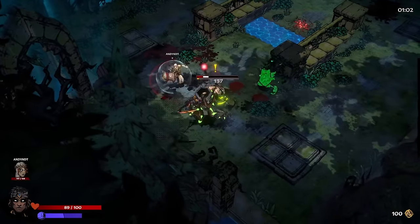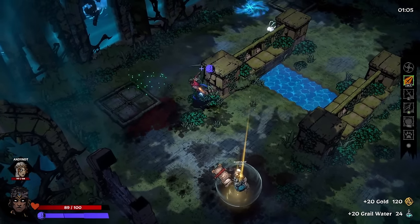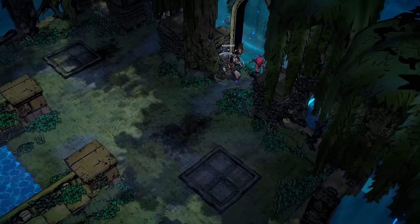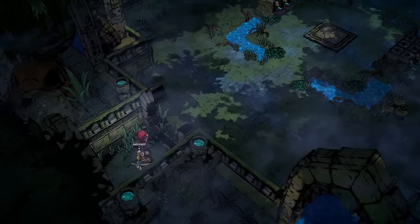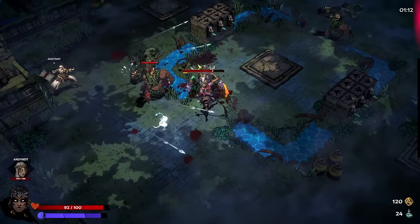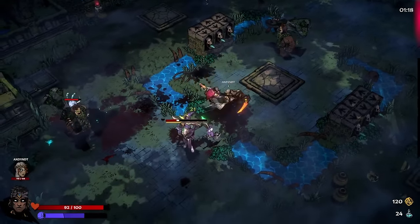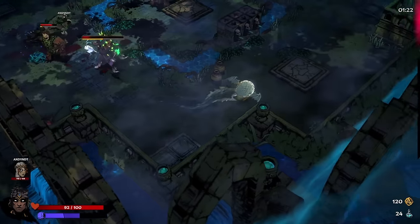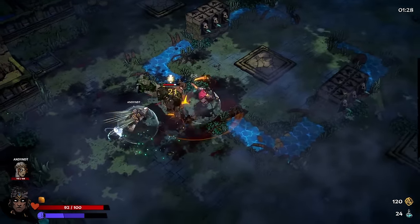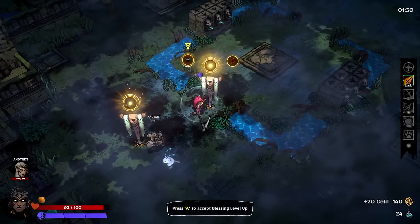Did it even work? It looks like they might have been stunned — it was kind of hard to tell. It's probably not going to go as well as the previous run, but we tried it. We can always change things up. The stun builds up rather slowly. If we had a rapid-hitting attack it might be different — it might be based on damage number rather than number of attacks.